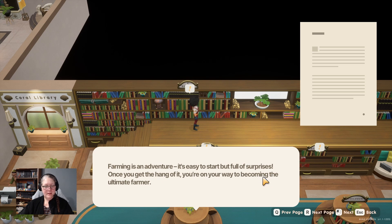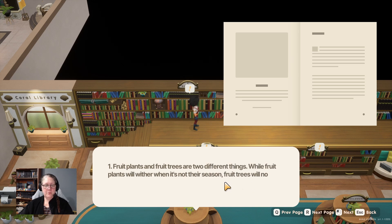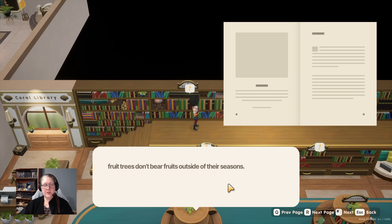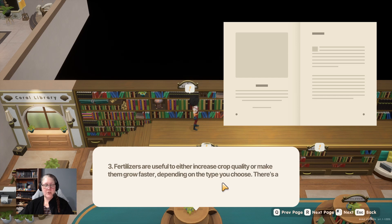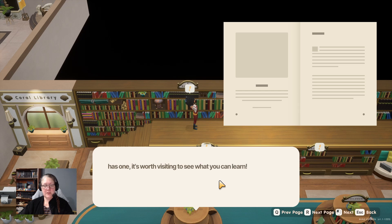'Farming is an Adventure' - it's easy to start but full of surprises. Some fun farming facts: fruit plants wither when out of season but fruit trees do not, though they won't bear fruit outside their seasons. Some crops grow on chalices and might block walking paths. Fertilizers increase crop quality or growth speed. Better quality seeds yield better quality crops - check the local library for more info.